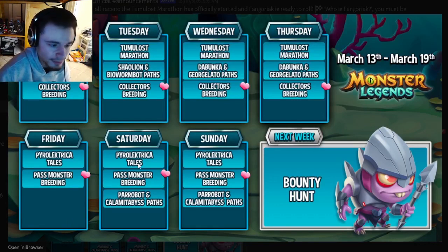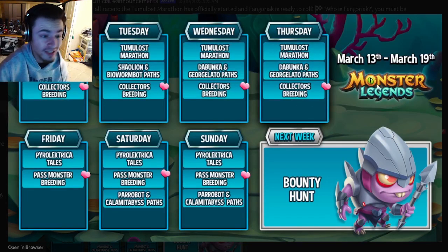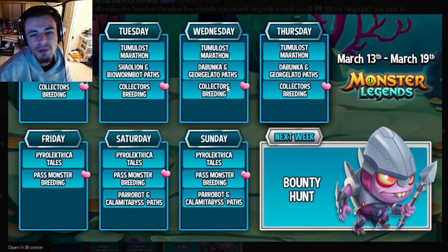On Saturday, the Pair i Bought and Calamity Abyss paths start. I do not think either of those monsters are really super good, but you can get them for books. I'll most likely make videos on the collector's breeding and all of the past monster breeding on which monsters are the best to get. Of course, you can always just go for whatever monster you think looks coolest or want to use the most.